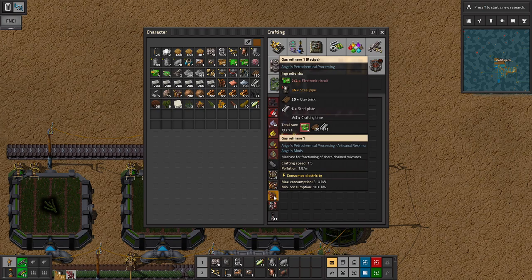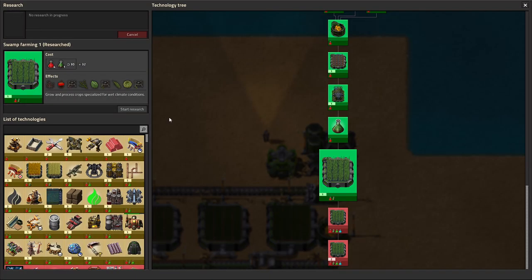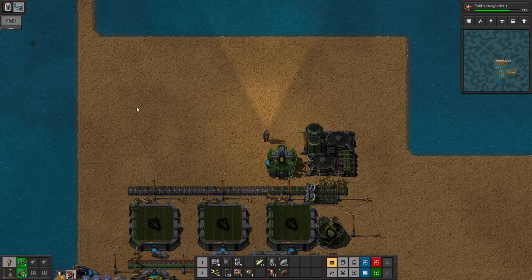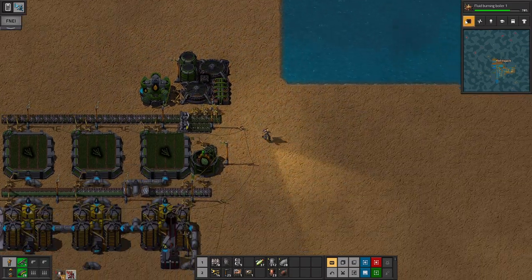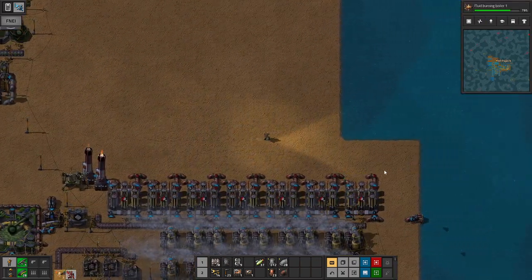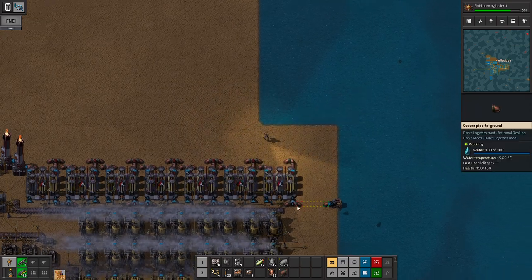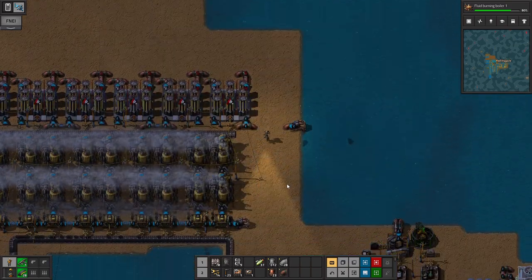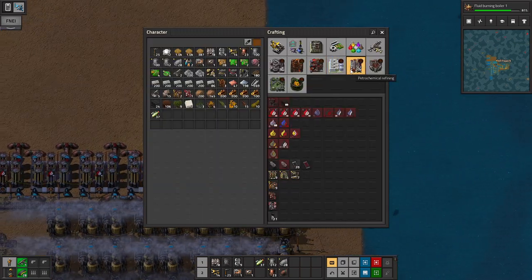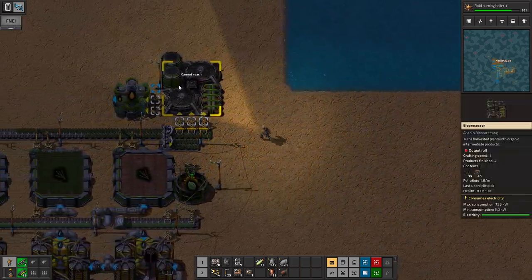Taking all my steel to make that. And then we need the fluid burning stuff — fluid burning boiler — and then I think we get it after this is researched. I think we got it. I think we have enough of everything. To be a good little efficient boy, we're gonna start taking those down. I didn't even get to see the beans get made for the first time — I missed it, haha.